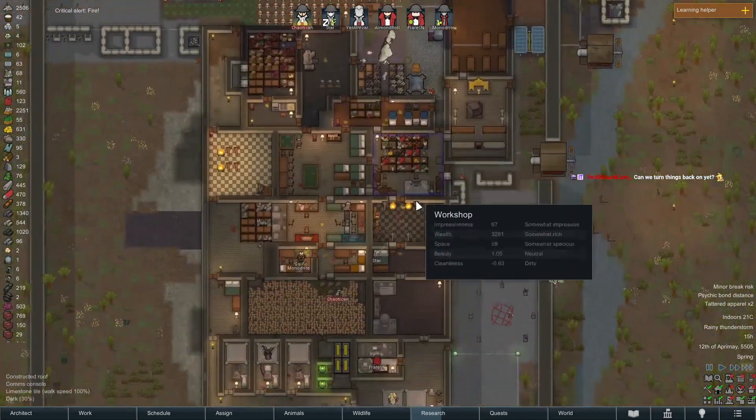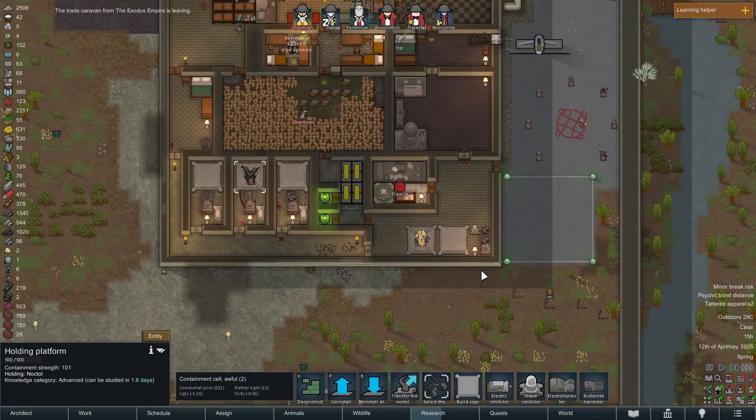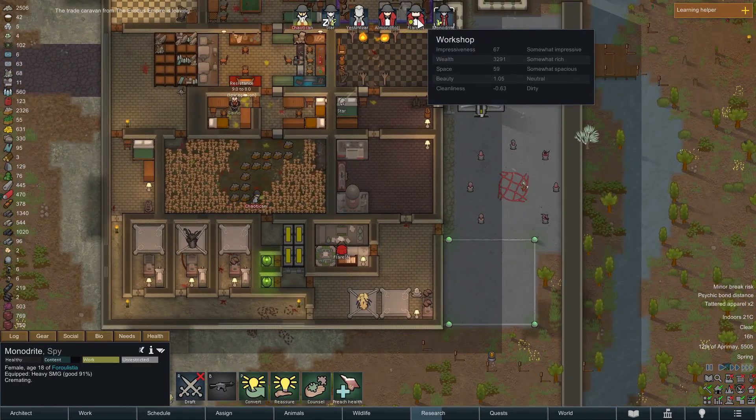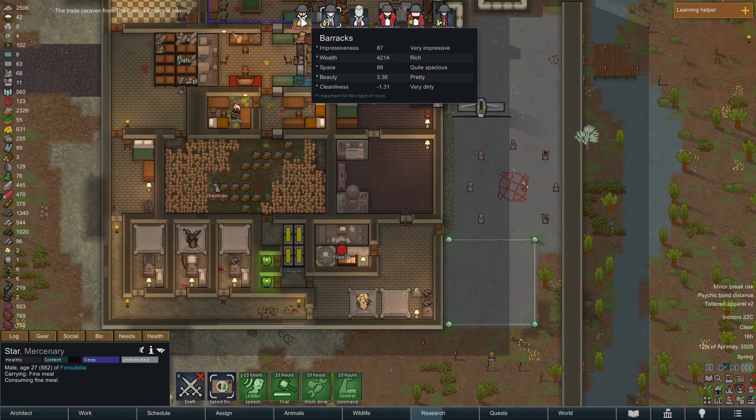We're getting there — and we did get a noctile out of it, they look like cool vampires, they look pretty sick. We got like stuff out of it. Now Monodrite, how old are you? 18 years old — okay, I don't need to de-age you, you're fine. Almond Roll's 35, 35, 27, okay.